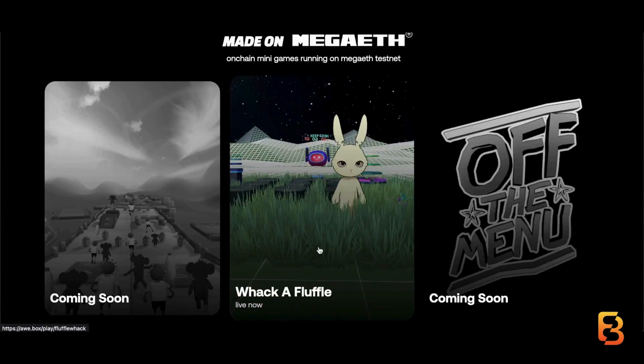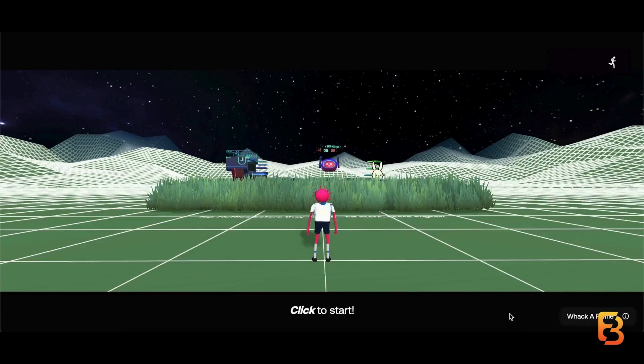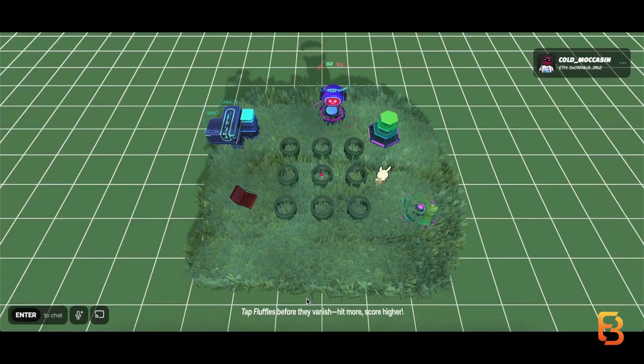Again, the testnet, as they say, is not incentivized. But if you're interested in checking out Meta ETH for the real-time experience it offers, go ahead, follow these steps, explore the dApps I just took you through. In fact, you can play some games also — there's a really quirky game called Whack a Fluffle. All you need to do is click on it, connect your wallet, and start playing.